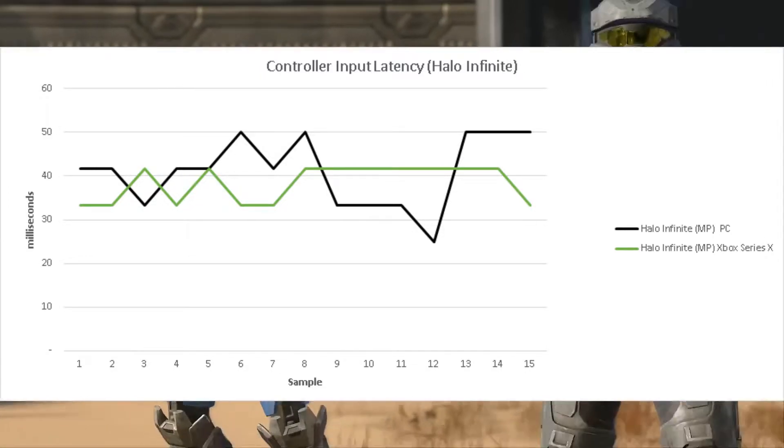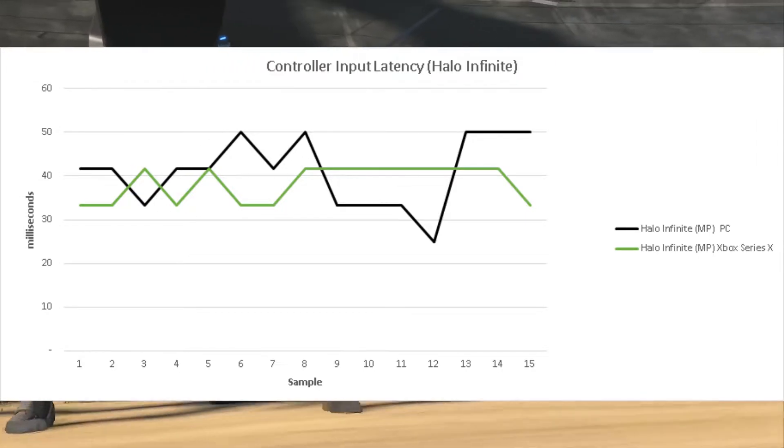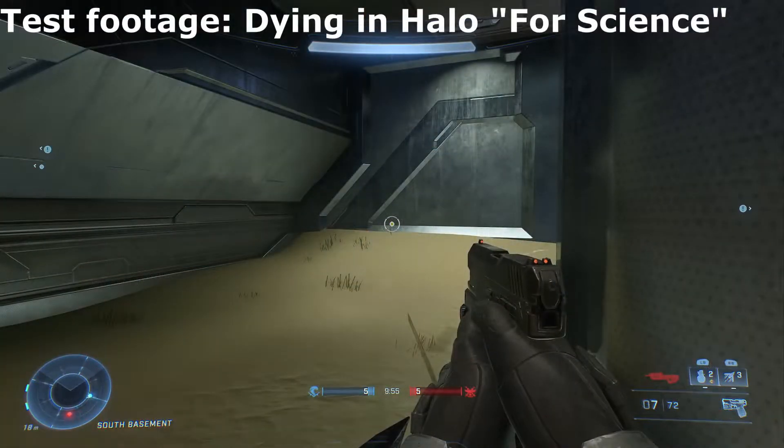Unlike with Apex Legends, the input latency of the Series X and PC versions of Halo are about the same at around 40 milliseconds. Before I started the test, I assumed the PC version would have lower latency, but this isn't the case.